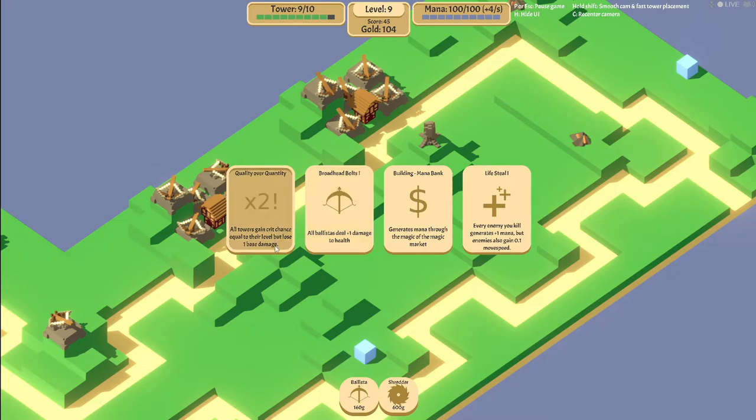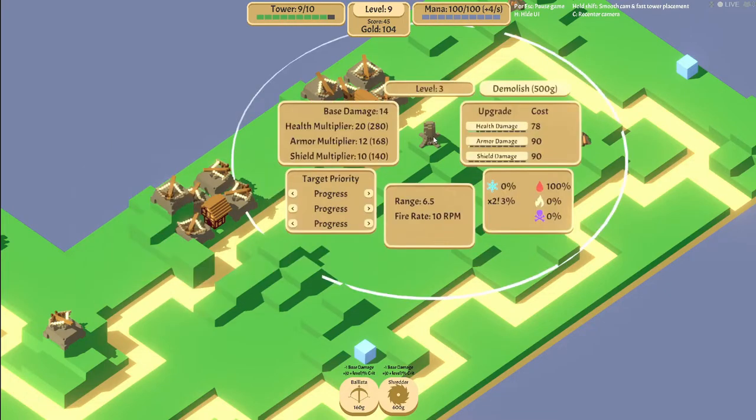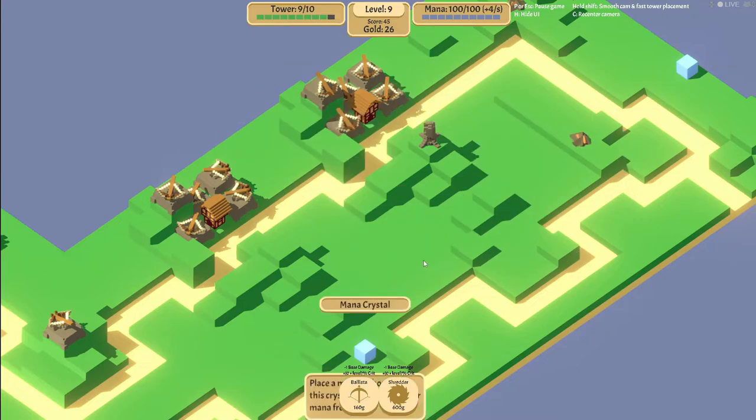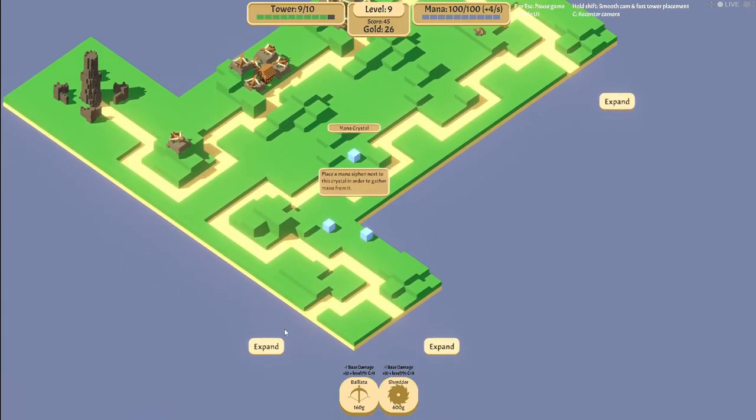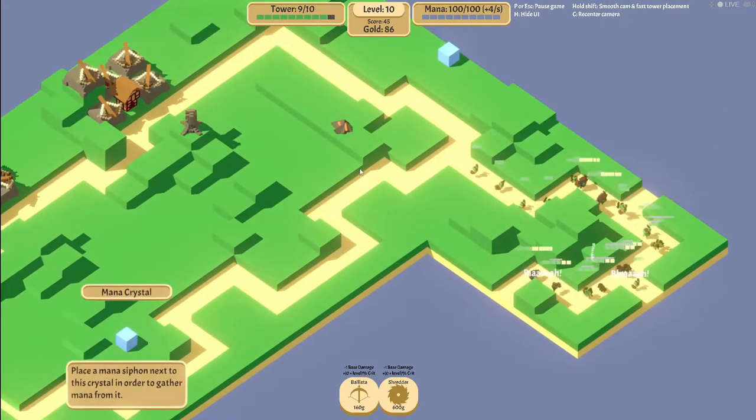All towers gain crystal chance equal to their level but lose one base damage. I don't need mana now - that's what's really dumb. Quality over quantity. Let's select that one even though it seems silly. We might have goofed ourselves. Whatever. Oh man, that's a lot of them - a lot of those small boys, but I'm ready.